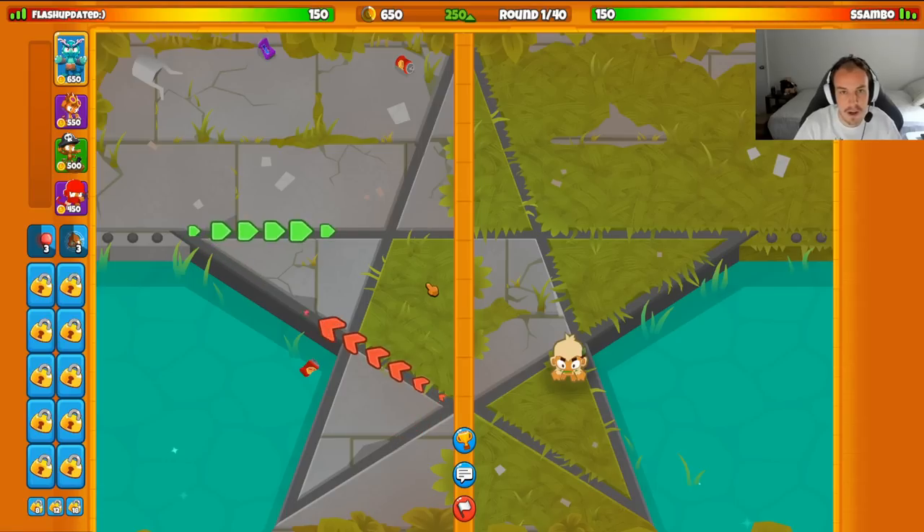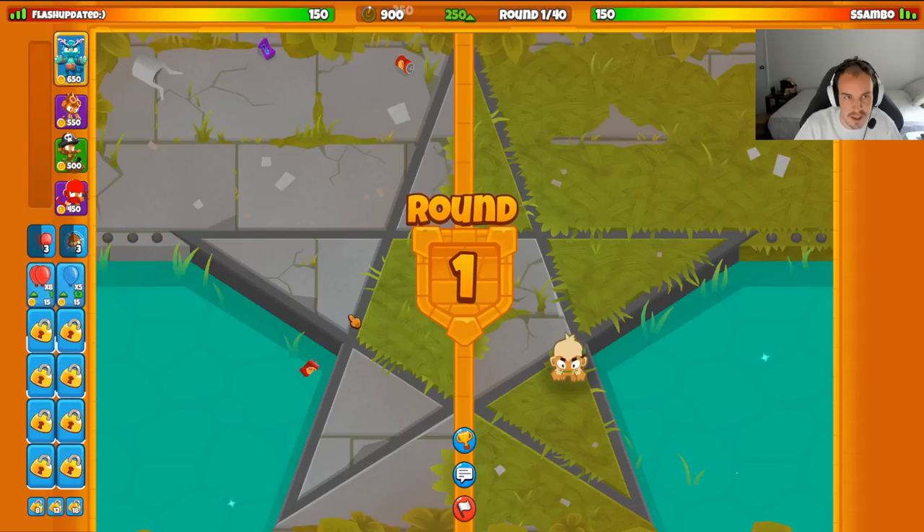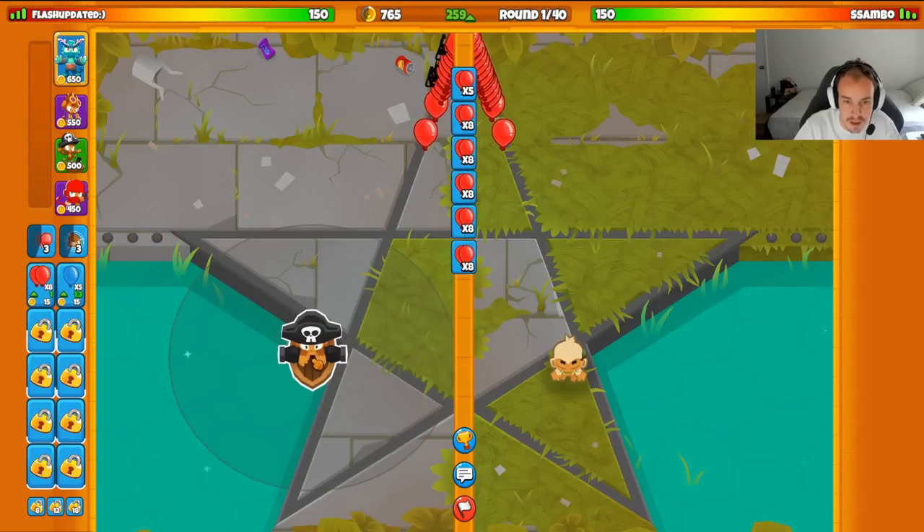We are against Sambo here on the map bomb/star. Starting with the strategy: boat, alchemist, and ninja. It's going to be a really interesting one because I've been using this strategy so much lately and it's a very very strong strategy.